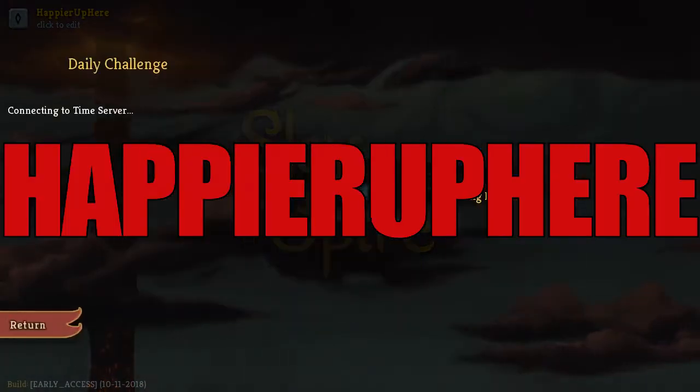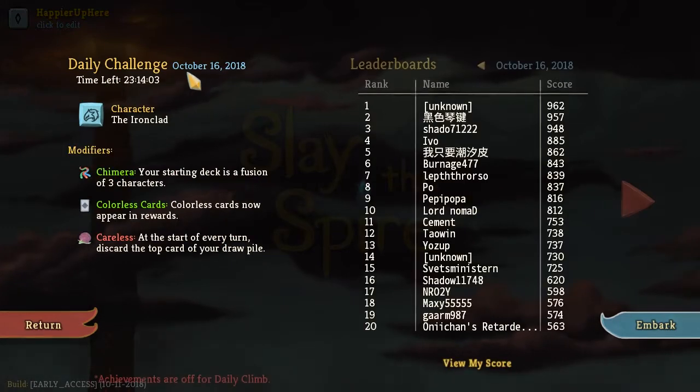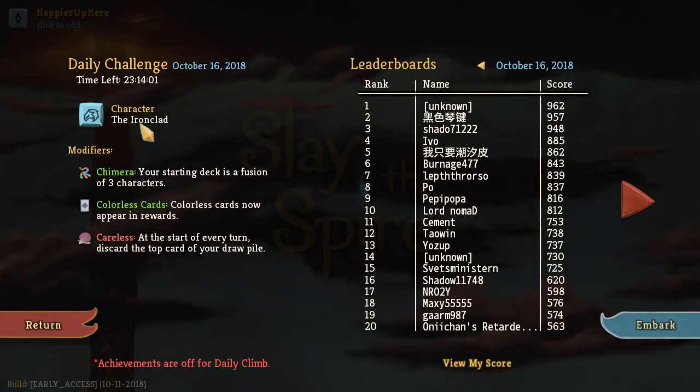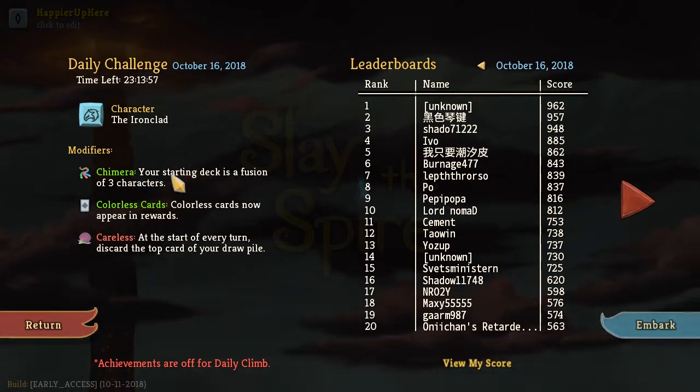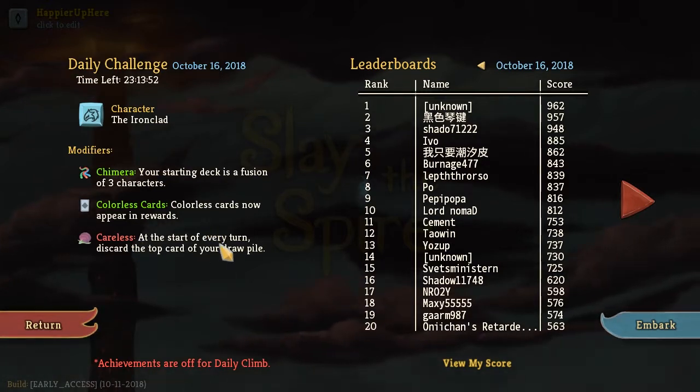Hey all, welcome to Slay the Spire. Today we're playing the daily challenge for October 16th, 2018. The character is the Ironclad and the modifiers are Chimera - your starting deck is a fusion of three characters - and Careless: Careless cards now appear in rewards, and at the start of every turn, discard the top card of your draw pile.